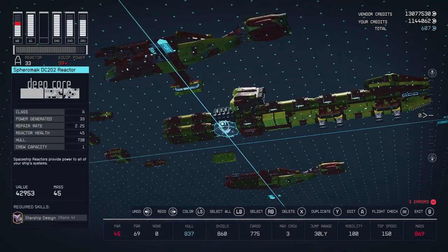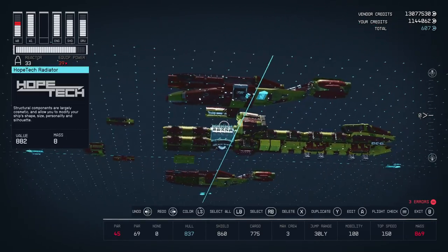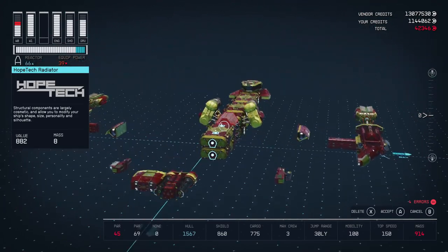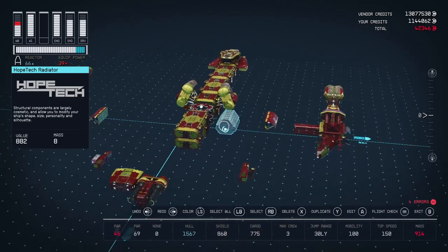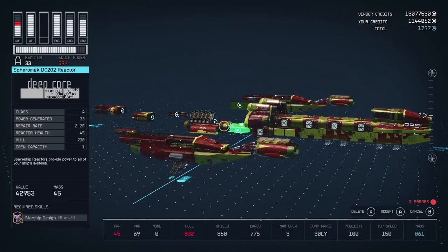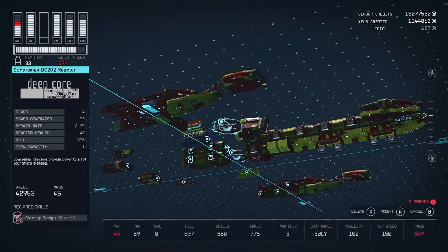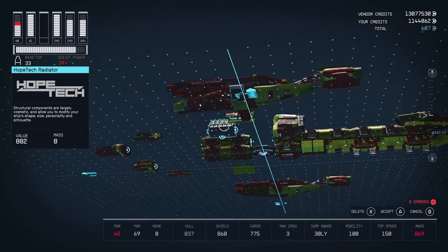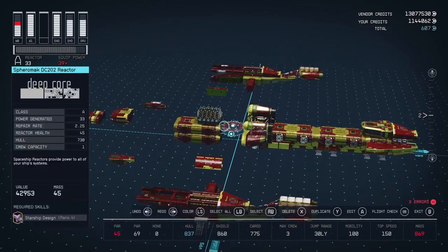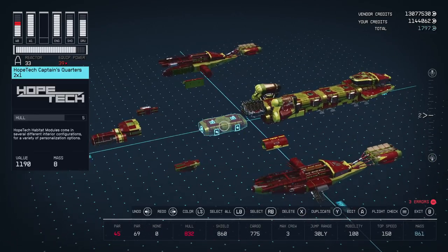We'll do that by duplicating it, but it does not seem to want to do that right now. I've done this take multiple times — how did I do that before? I have no idea. Did they fix that in this recent patch? If they did, that really peeves me because I can't snap that and I don't know why. It will duplicate, but it won't let it snap up there anymore. Let's try it this way — let's put this here. Yeah, that'll work! And we'll snap that below — that's what we'll do. It worked that way.